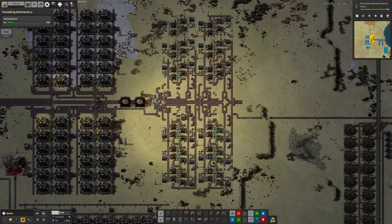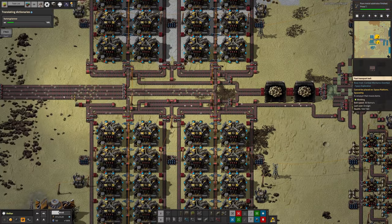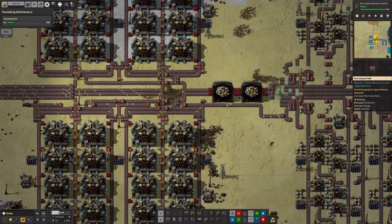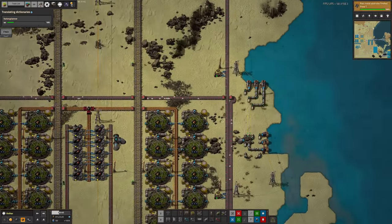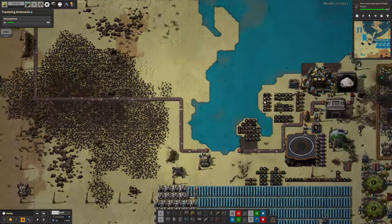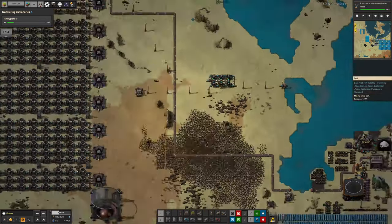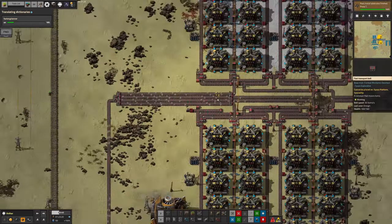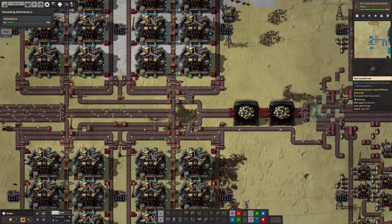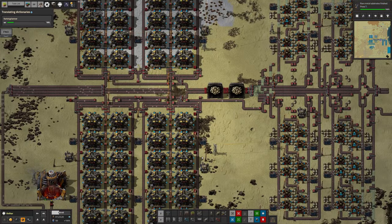Mike has been producing sand from this process over here which he's actually going to need himself for hydrogen chloride production. But it's being shipped off down this ridiculous wiggly belt that comes all the way down here and across and down - the worst part isn't how long it is, it's how wiggly it is. It's just nonsense, but it's better than using bots. He did briefly use a logistics chest full of sand somewhere here - knowing Mike, he probably did that to wind me up rather than because it was the quick way.